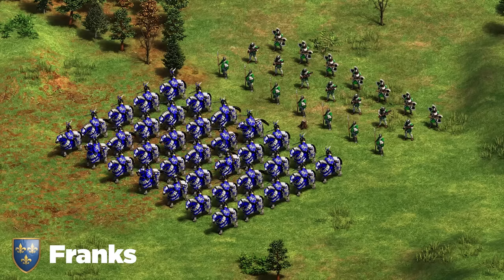Next up we've got the Huns. They've got a couple of compositions, but the best one in most cases is Heavy Cavalry Archer — which are cheaper — and Hussar. For siege, go with trebuchets since you've got more accuracy on them.